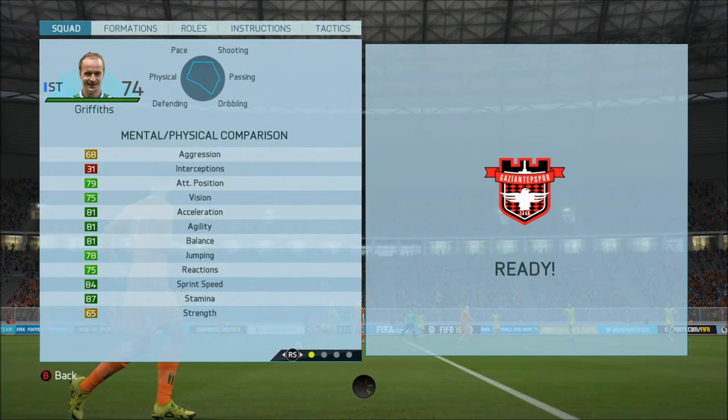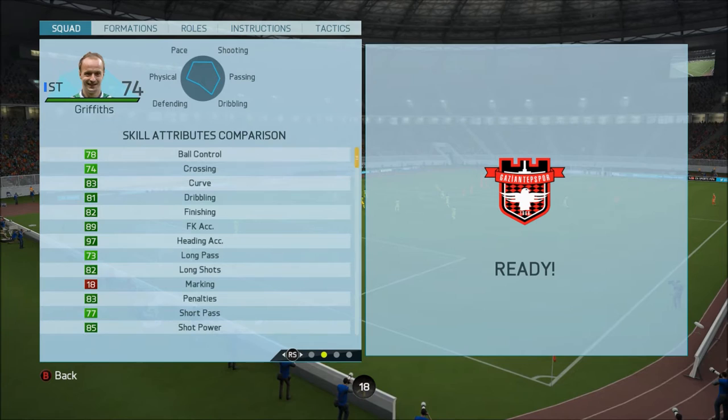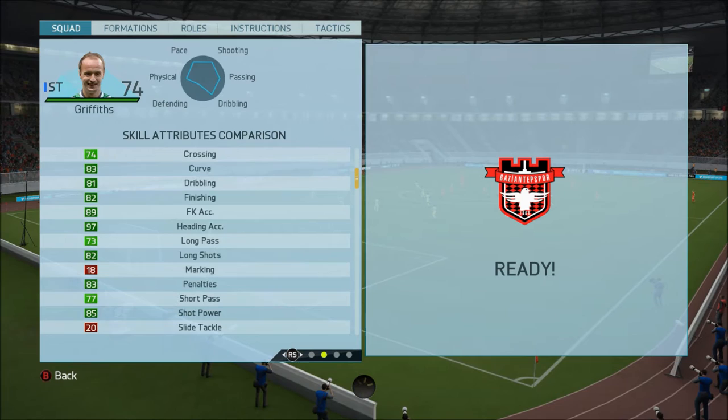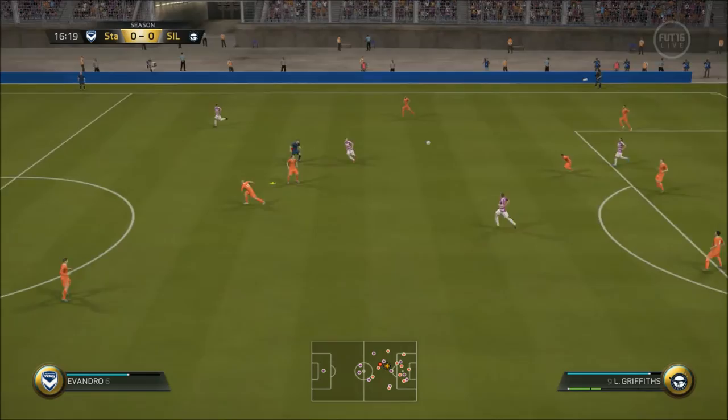Looking at his in-game stats, he has really solid mental and physical stats. His strength isn't great but everything else looks incredible. Sprint speed and acceleration are high-ish, agility is decent, balance is decent. I'll talk about athletic positioning a bit more in the video. His skill attributes are ridiculous — look at all those greens. That is absolutely mental, probably as good as we've seen on a Team of the Season card so far.